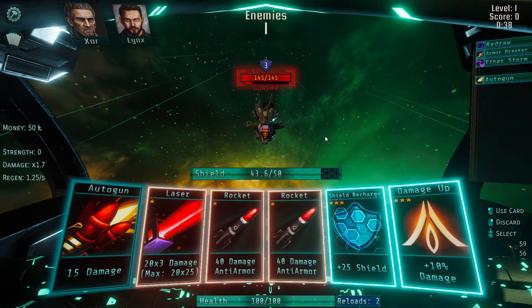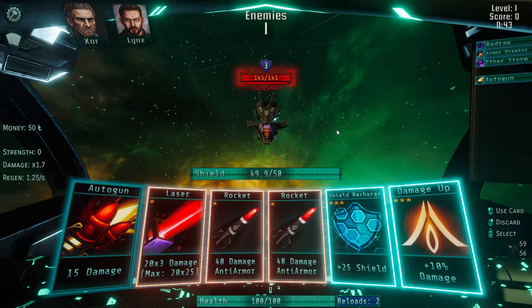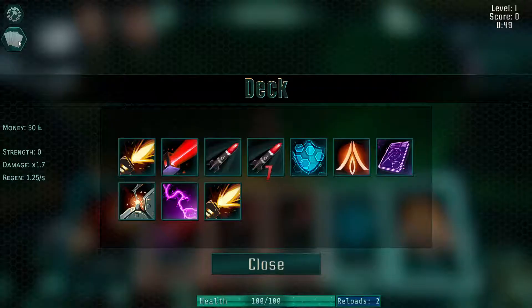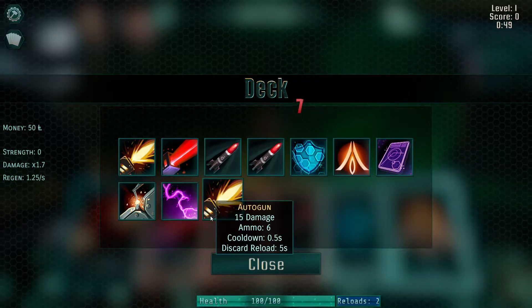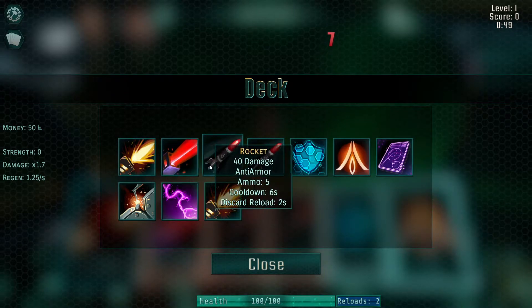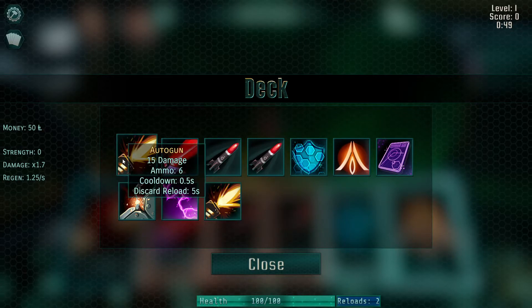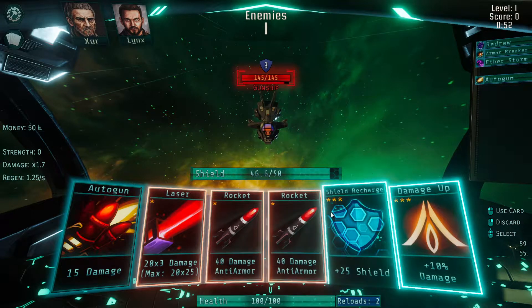That gives me a little bit of time to explain. He's shooting at us, and that'll do damage to my shield every time he takes a shot. I think we out-regen him right now, so it should be fine. In the meantime, as he's shooting at me, I can explain — this is our starting deck. I think it's been my starting deck in every run. We have ten different cards, including the autogun: fifteen damage, four or six ammo. The ammo is located here on any given card.